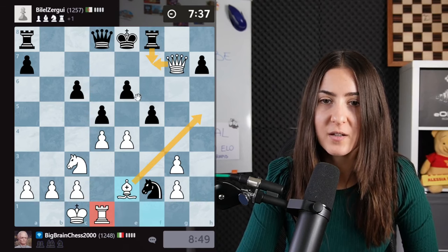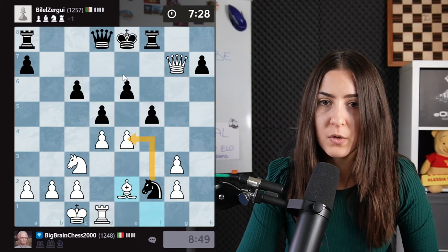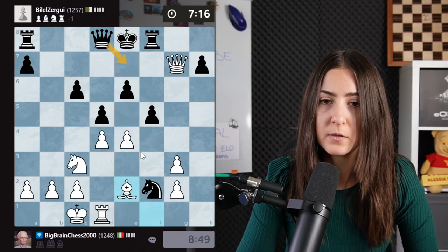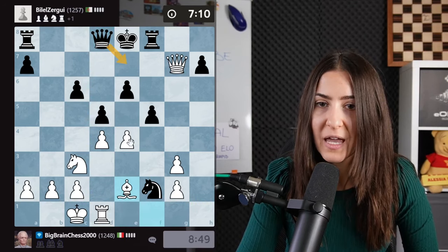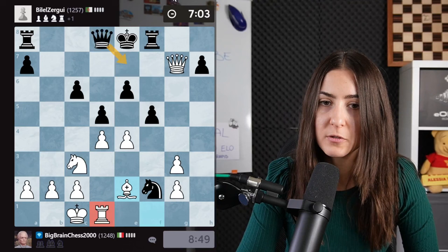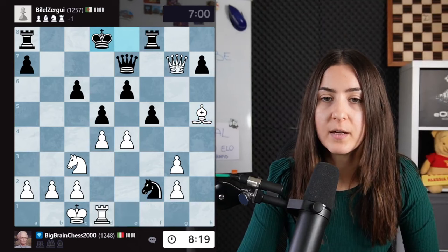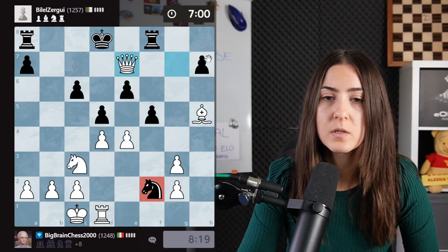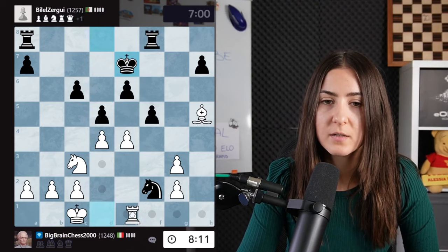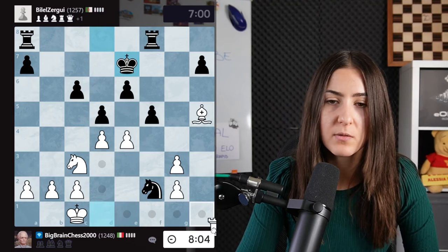Oh no, my rook — because I'm threatening checkmate. The rook covers and then checkmate. They take here — exactly the same. They need to do something about the mate. Queen e7 looks quite good actually. I kind of don't want to trade queens, but maybe I have to. I don't want to lose the rook. Queen e7 is really strong. I give a check, the king will have to move, but then I have to trade queens or I lose even more material.